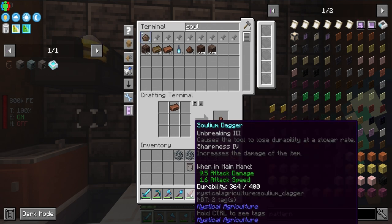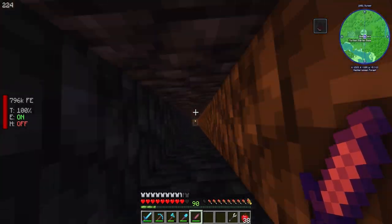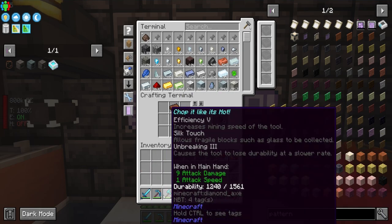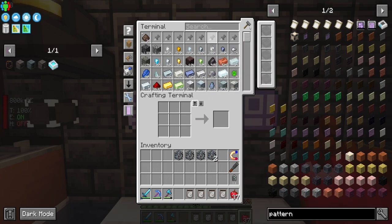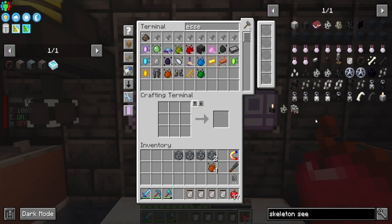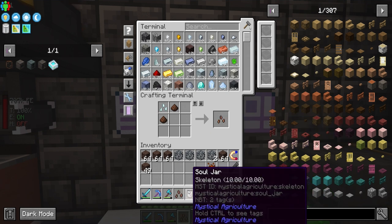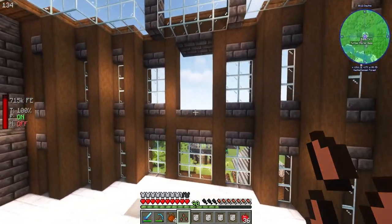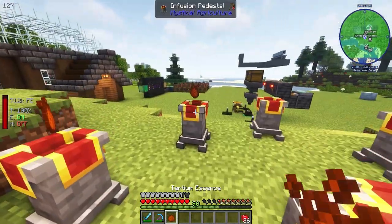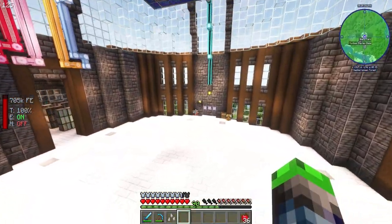I've got the soul jars, so I'll take my solium dagger to the skeleton farm and fill these up — super simple. All soul jars are filled up, all good to go. Now we'll make skeleton seeds. We need tier three essence — tier three, there we go. Solium dust acquired, now we can make the solium seeds. Crafting one, two, three, four — skeleton seeds, let's go!